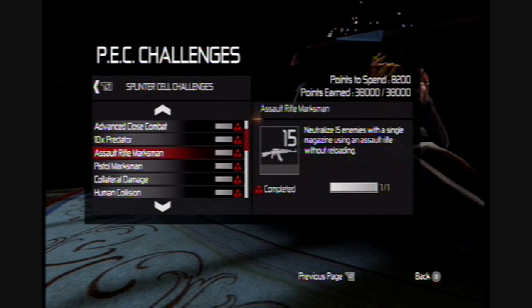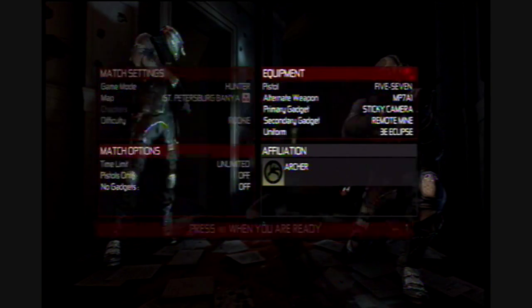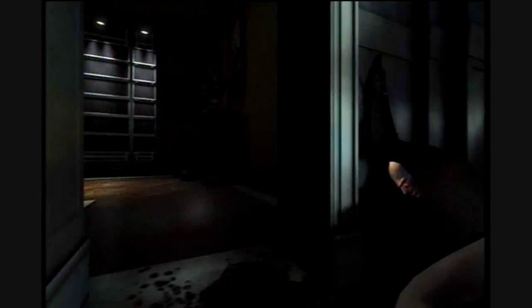This may sound a little bit overwhelming at first, but it's really easy with Mark and Execute ability. I found this easiest to do on Deniable Ops with Hunter Mode setup, and the best Assault Rifle for this would be the SC-3000 because of its silencer.